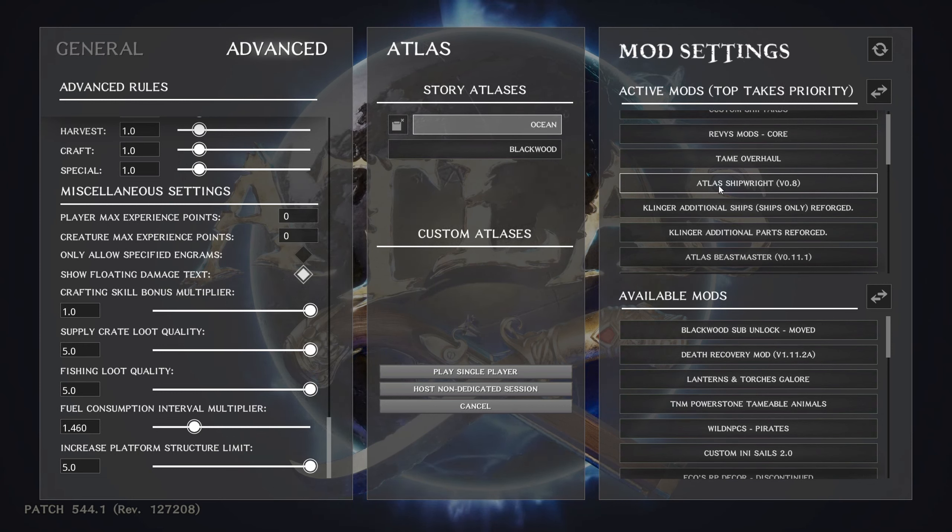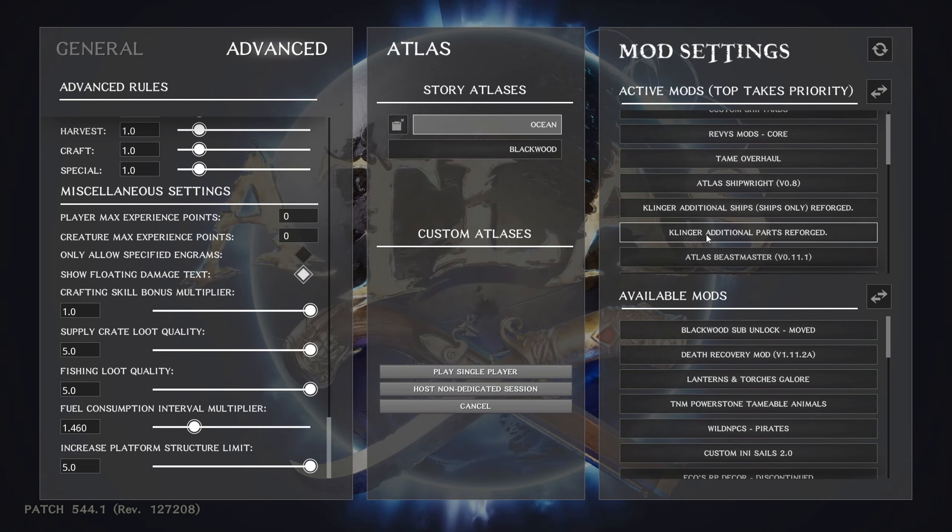Atlas Shipwright is a mod that gives you alternatives for setting up your ship and makes different classes of ships available — like a Brig might have a warrior class, luxury class, or exploration class. That's really important when sailing the seas, especially if you've got pirates out there hunting you down.